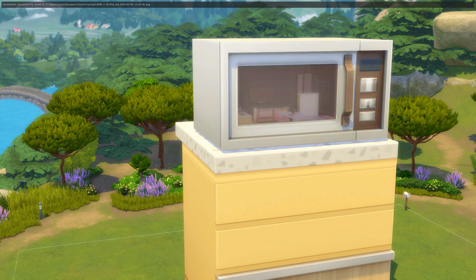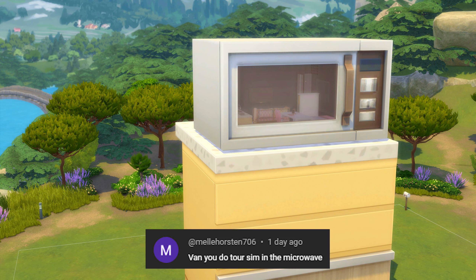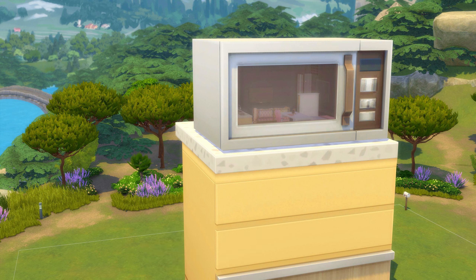Hello, my little storm clouds, and welcome back to my channel, or welcome if you are new. I've started a series of trapping my Sims in the randomest of places — we've already done a hamster cage and a fish tank. A commenter suggested doing it in a microwave, so that's what I'm doing today. If you have other ideas, somebody said a glass front fridge, so I might do that one next.